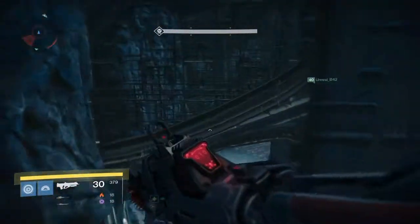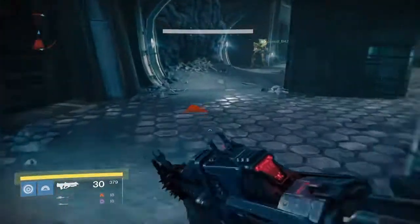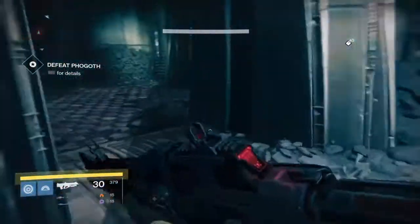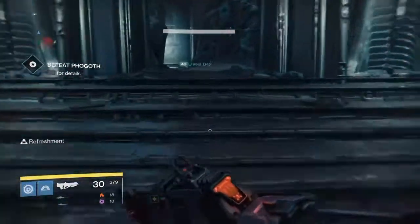Hey there Guardians, AZGamerMan on the PlayStation Network. Today I want to show you the location of the Razil Azir Ghost Fragment. It's going to be in the Summoning Pit strike on the moon — that's the Phogoth strike for those who don't know.